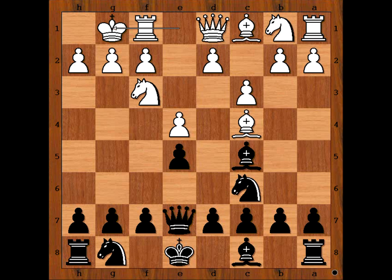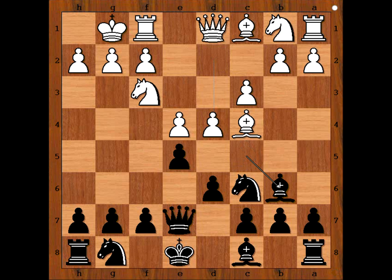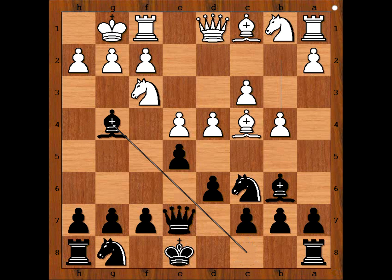Queen to e7, and white castled kingside. d6, d4, bishop to b6, b4, and black played bishop to g4, pinning the knight.